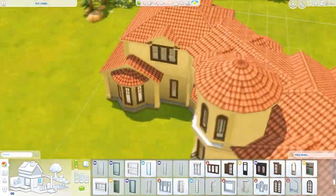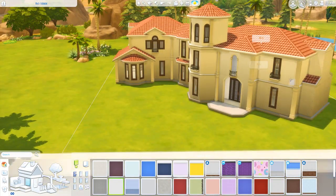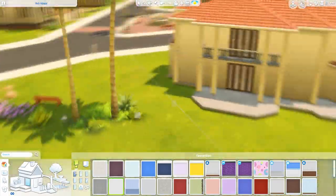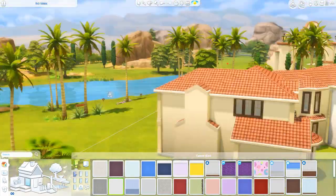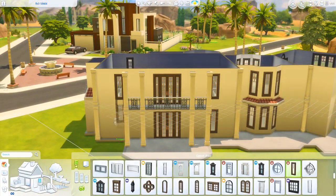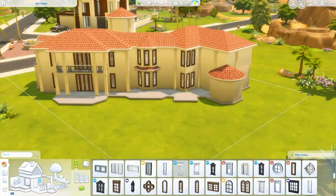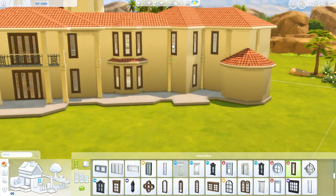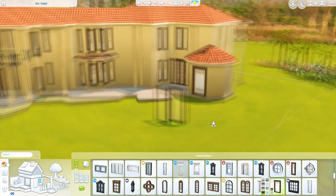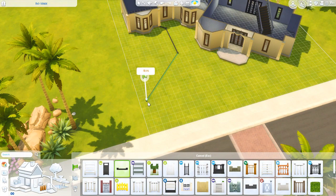I came up with this build before the Get Famous announcement, so you guys know what that means — I'm actually psychic! Not really. I just felt like it was normal to build here in Oasis Springs since it's been a while. I had previously done a modern house collab with Mr. Olkin in Oasis Springs, but yeah, it's been a while since I've done builds here.